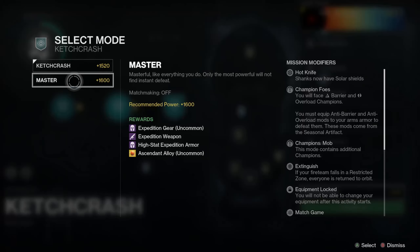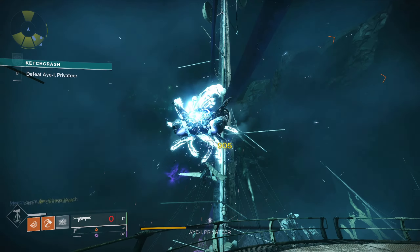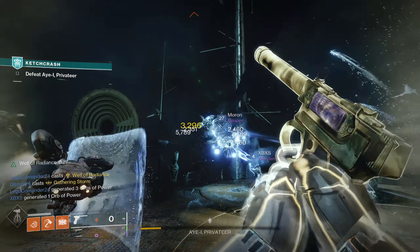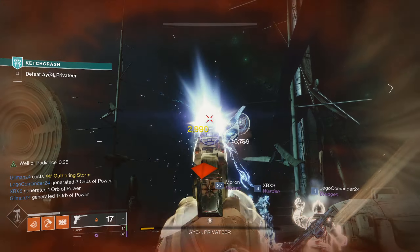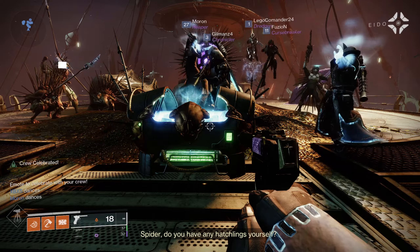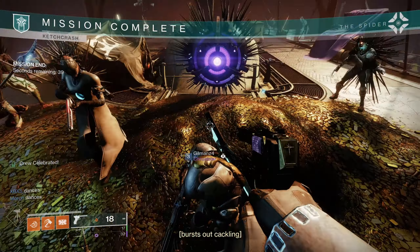You can also run the Ketchcrash Activity on master difficulty. Keep in mind it will be set to 1600 power, it will be non-matchmade and there will be champions, so it may be a little bit of a push this early on in the season. But if you can manage to put together a good fireteam and complete it, it will reward you with 3 chests at the end instead of 1, which is basically triple the chance of acquiring one of these new deep sight weapons.